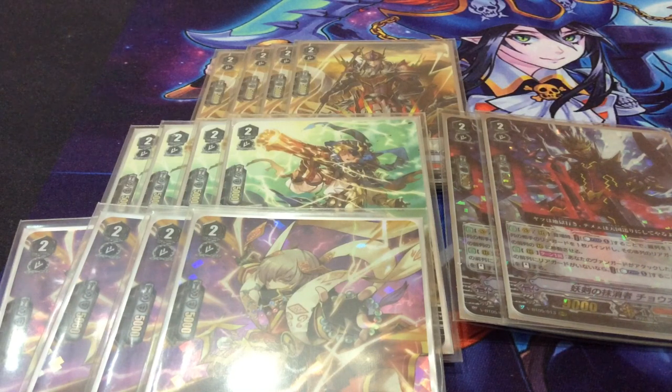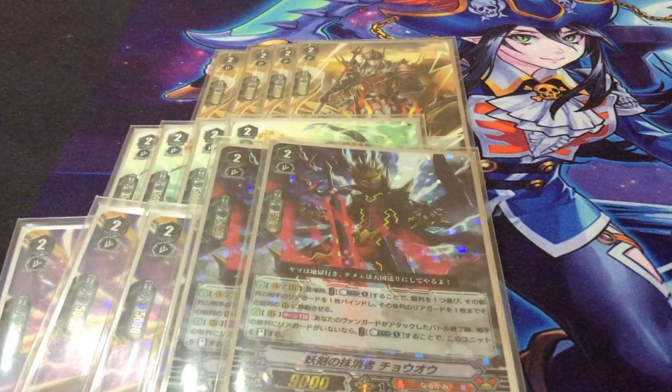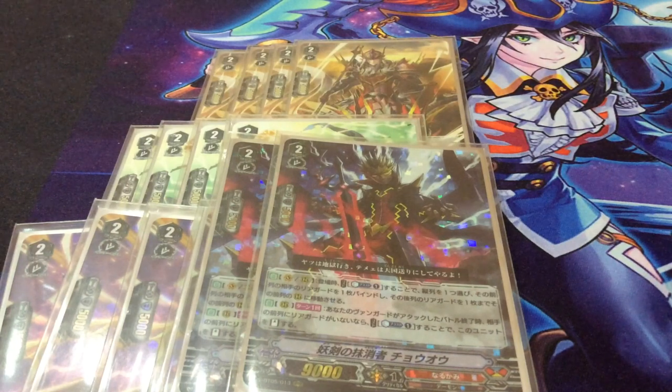Cho'o is just a two-of to fill a slot. When placed, you counter blast one, choose your opponent's column and bind the opponent's front row rear guard in it, and you can move the back row rear guard of that column to the front. It counters resist, so it's nice in the resist matchup, and it's also just a free bind — it works on V and R, so you can tackle early aggression. That's why Cho'o is still a really good generic card. The second skill is that when your vanguard attacks and your opponent has no front row rear guards, you counter blast one and stand him. Considering this deck goes through triggers and stacks the deck quite well, it's nice to have an extra re-stander. It is a counter blast, but you don't use counter blast that often in this deck, so two copies is fine.